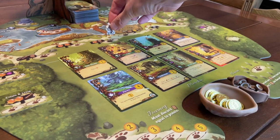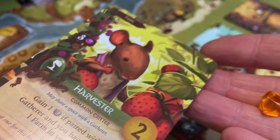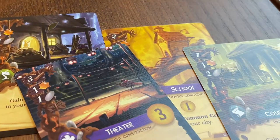Everdell is the first entry in my Game Design Hall of Fame. Build a city full of industrious woodland creatures — shops, schools, courthouses, theatres. It's a snapshot of a thriving community.